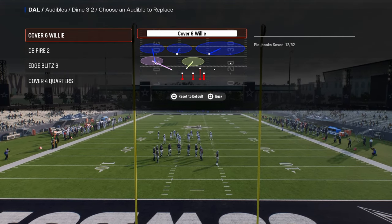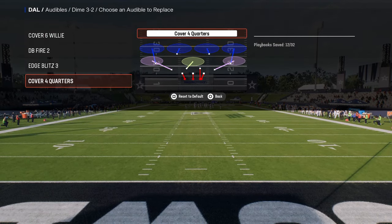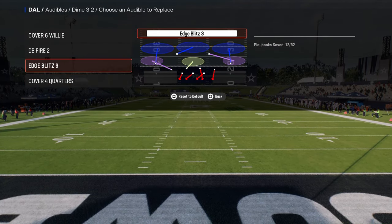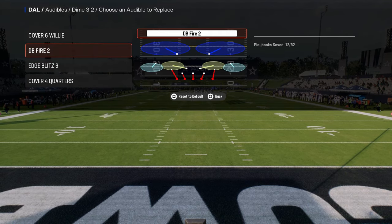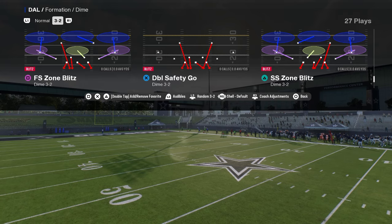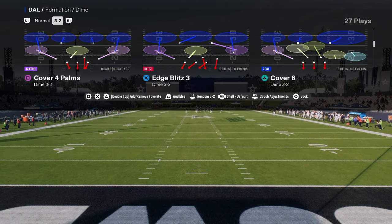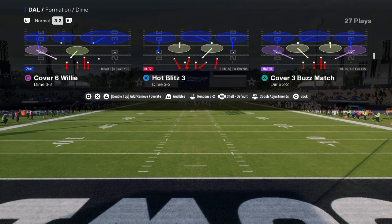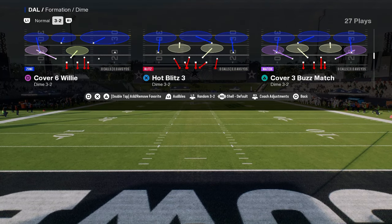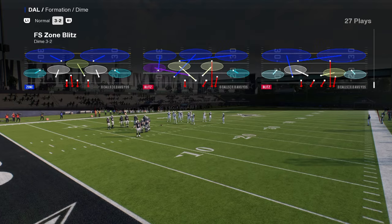We're going to primarily focus on cover 4 quarters, as that is our main coverage here, and then there are two other blitzes you can have. The beauty of dollar is they put match defense into this — so you have cover 4 quarters, cover 6 Willie, cover 4 Palms, cover 6, and even cover 3 match. You have everything you need to be really effective.